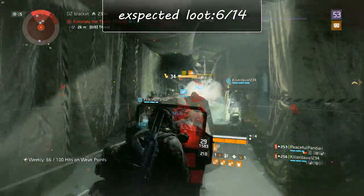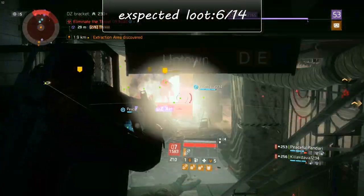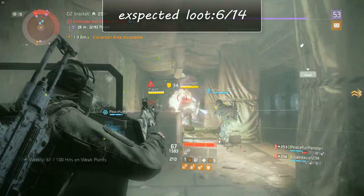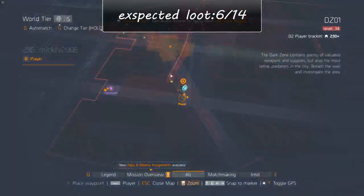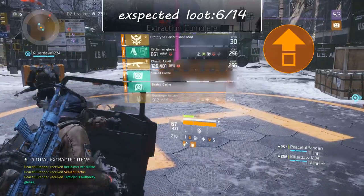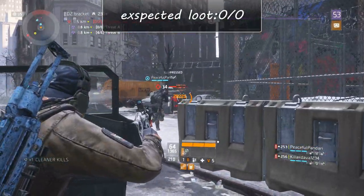We ran into an event at this point so the footage is a little different than what I'm describing. You should have at least six items if all the named enemies were alive, and if you found any Dark Zone chests you should be filled up. Once leaving the subway you'll find the extraction point. After you've extracted, head south and take the first junction on the right to go to the Dark Zone 1 west checkpoint.